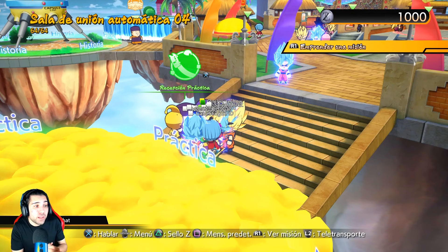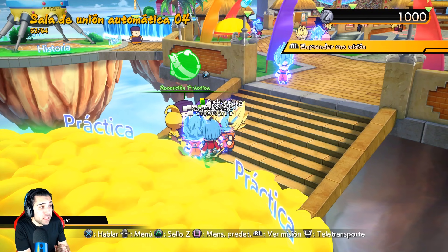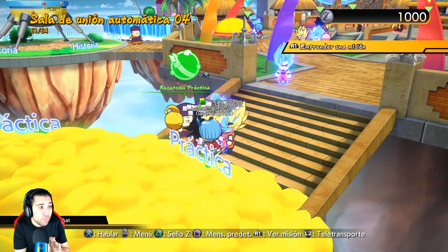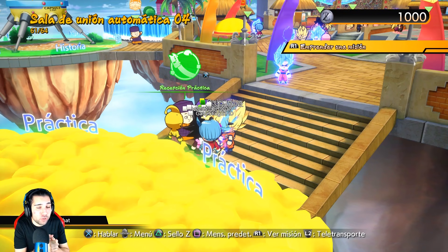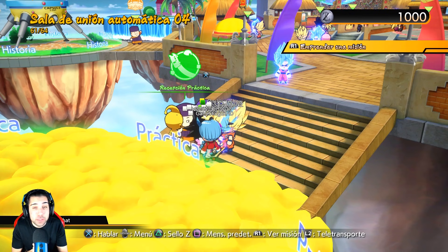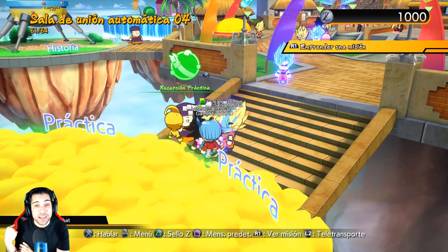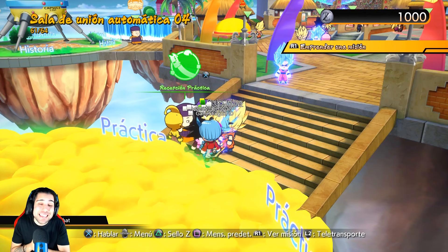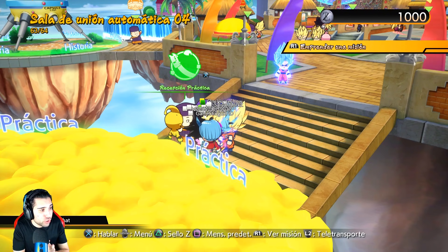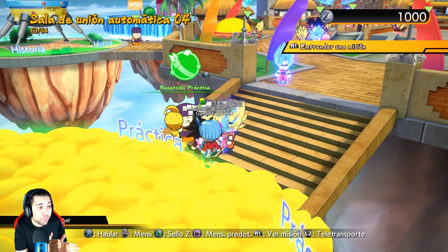Luego tenemos otra opción: completa el desafío Extreme Gravity Spaceship, el curso extremo de gravedad espacial, en el modo Arcade con una puntuación A para conseguir a Vegeta Super Saiyan Blue. También hay que completar el modo normal para desbloquear la versión difícil: pasarse el modo Arcade en normal, desbloquear la fase difícil y, al completarla, te regalan a Vegeta Super Saiyan Blue.